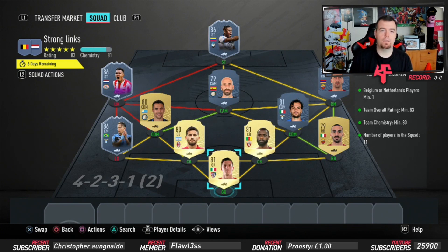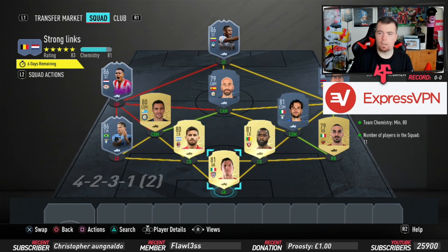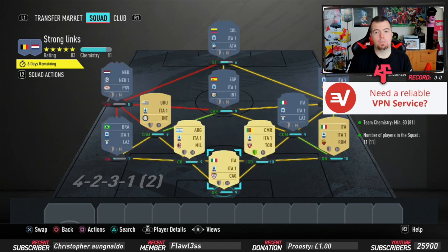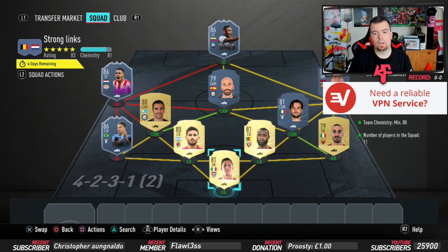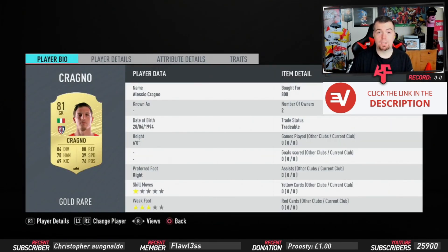Requirements for the strong links: you need one Belgium or Netherlands player - I have an 86-rated Malen in there. Team overall rating of 83 - we're bang on 83. What I've had to do is try and avoid 82s, 83s and definitely 84s because they're all ridiculously overpriced. Team chemistry of 80, we're bang on 80, and 11 players in squad. We've gone Italian league, starting with Cragno who's the cheapest goalkeeper at the moment at 2.7k.